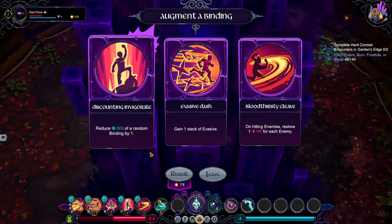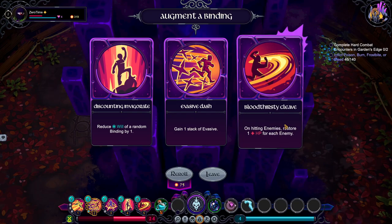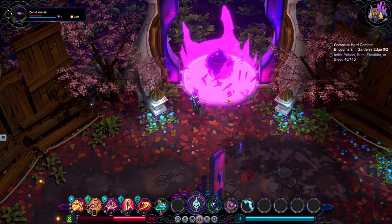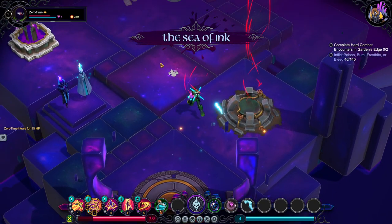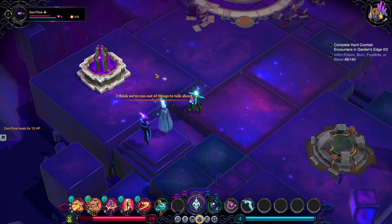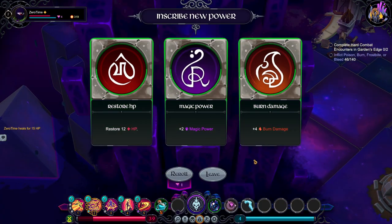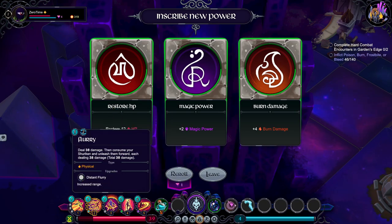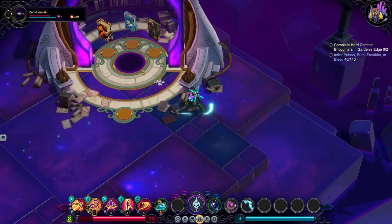That's evasive, discounting invigorate. On hitting enemies, restore 1 HP for each enemy — yep there's some healing. To the sea of ink — that's 158 HP. And that does bleed — no, burn damage. So amazing damage.